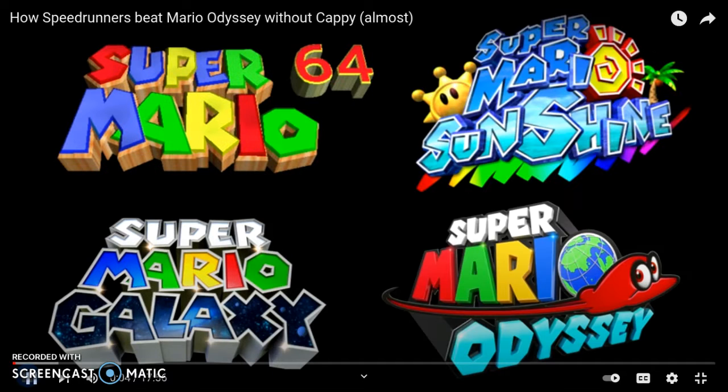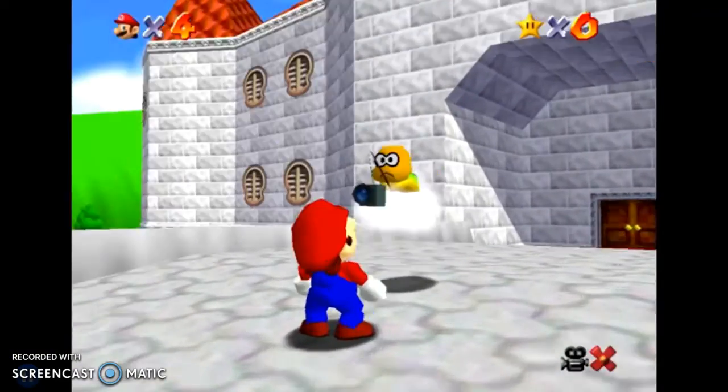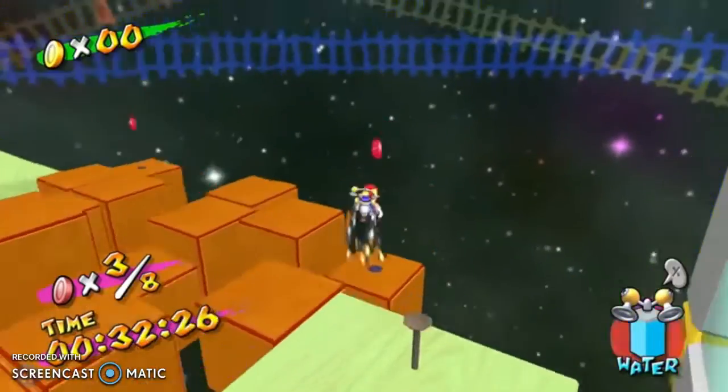3D Mario games have some kind of unique companion that makes them interesting and different from others. Sunshine has Flood, Galaxy has Luma, 64 has the cloud guy, and Super Mario Odyssey has Cappy. For all these games, these companions are pretty much required, and Odyssey is no exception.